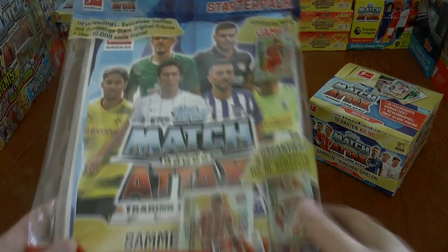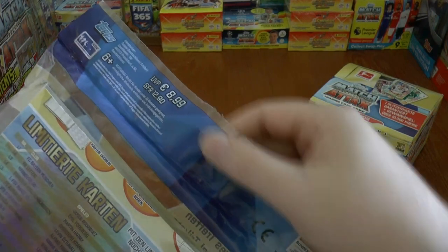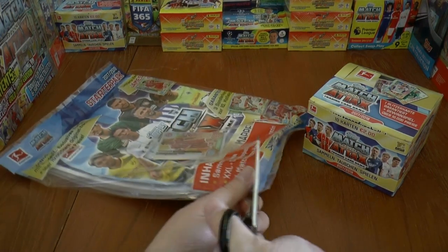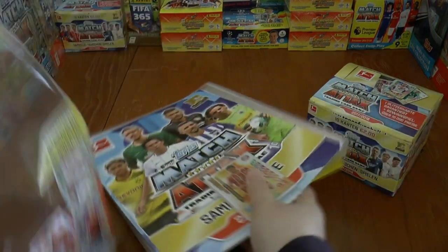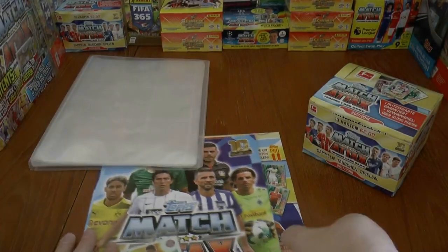First up we're going to start with the Starter Pack. This retails at around 9 euros within Germany and you get an exclusive limited edition binder and everything you'd expect to get underway. So let's have a look at what you get inside by just cutting down the bottom here and letting everything out. Now, fantastic collection this one. Unfortunately they're doing these tabbed things again like they have done in the UK edition, but that's not the be all and end all.